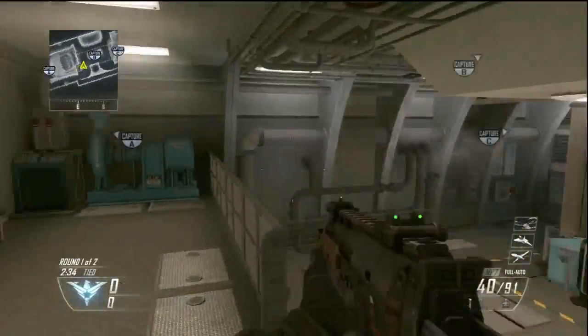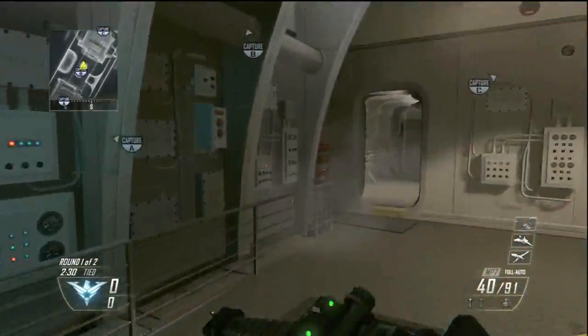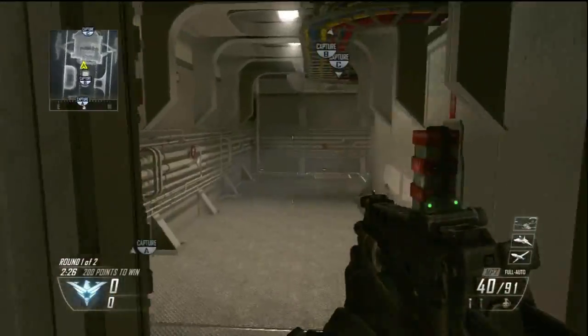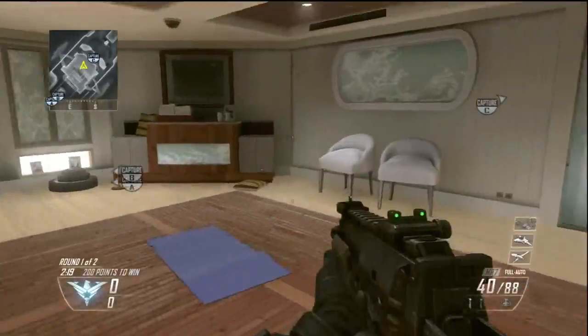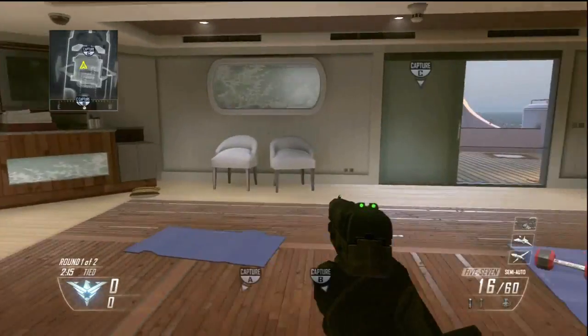The last thing is the Underground. You can flank around sometimes by going through the underground area. There are a couple of places you can crouch down, and there are some objects back here. Up the other side you'll get into Laundry. Here's Laundry and here's the Gym. Those were the callouts for Hijacked — until next time.